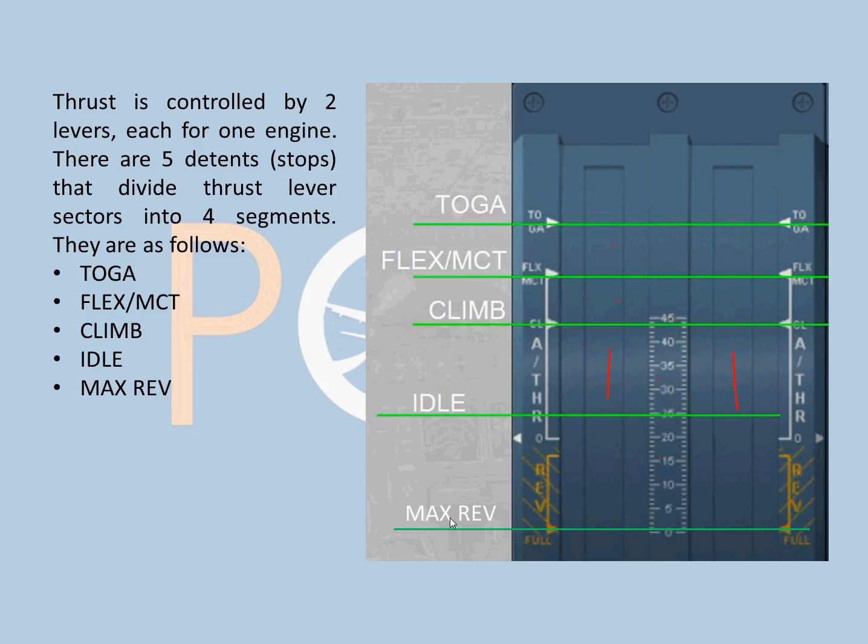The remaining positions are Idle and Max Reverser. There is another line for idle reverse, but there is no detent - no stop there - so there is max reverse directly. So those are the five detents that divide the thrust lever sectors into four segments.